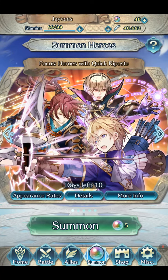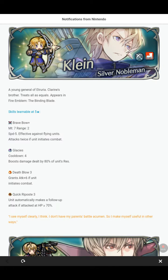Hello everyone, this is JV's Gaming Channel and I'm going to summon heroes in Fire Emblem Heroes. In this video I decide to summon heroes with Quick Riposte, and I spent 23 orbs. But further ado, here's the info on what's going on about this.